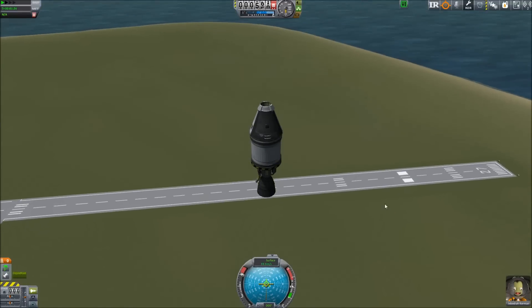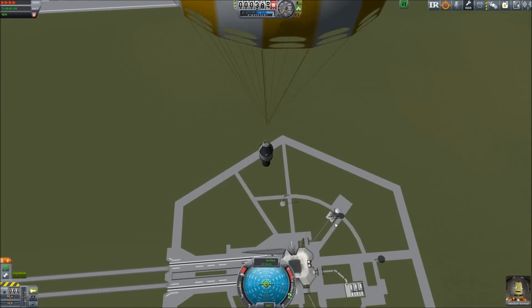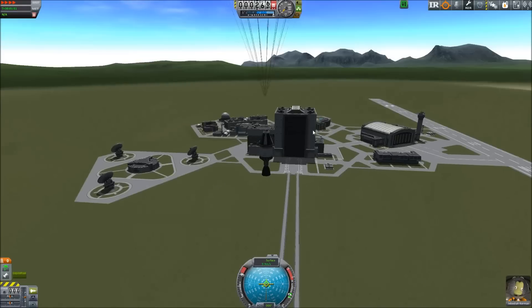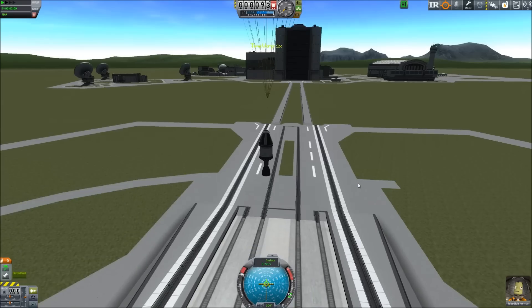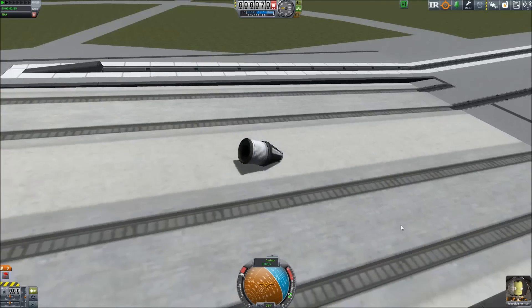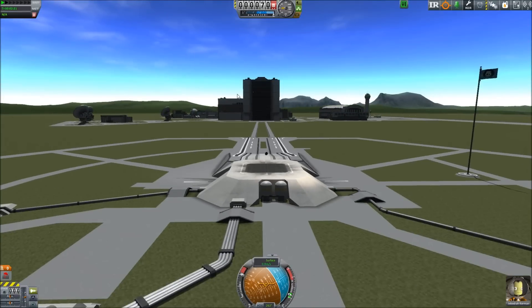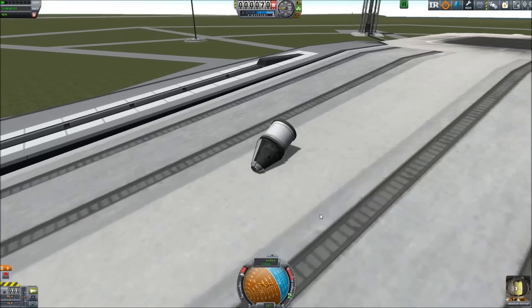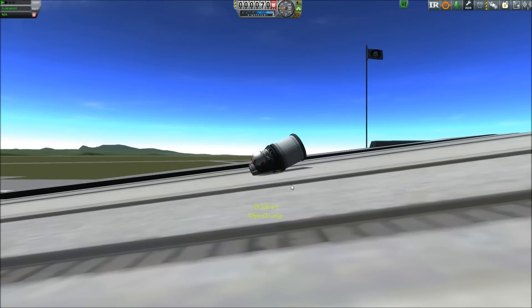Let's turn off SAS as we come down. Parachute deploying at 500 meters. It's worth noting that all the Kerbal Space Center facilities actually have different biomes, which means you can get science from the ground at all the different facilities. That was not supposed to happen — we've lost an engine. What a shame. Not a great start, but it's not the end of the world. We didn't lose our crew capsule, and Jebediah Kerman right here is going to be absolutely fine.